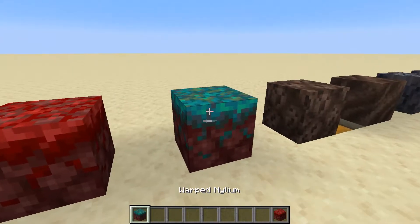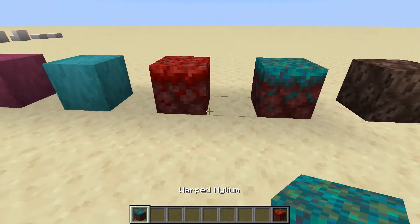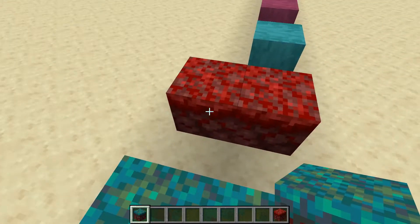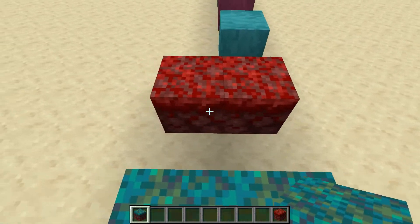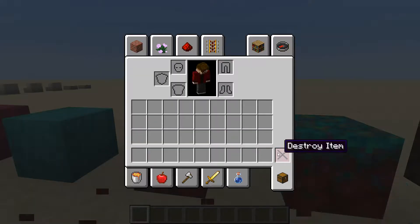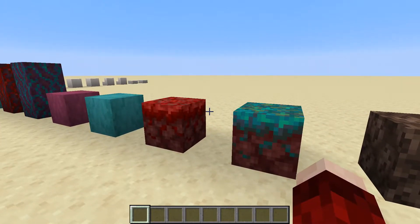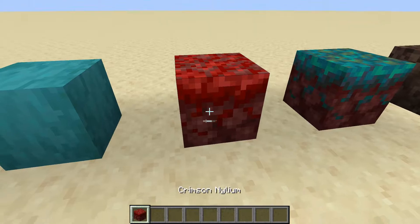Here we have the two different variants for netherrack — they're called nylium. They have this weird echoey hollow sound when you walk on them. They're really strange but I like them.